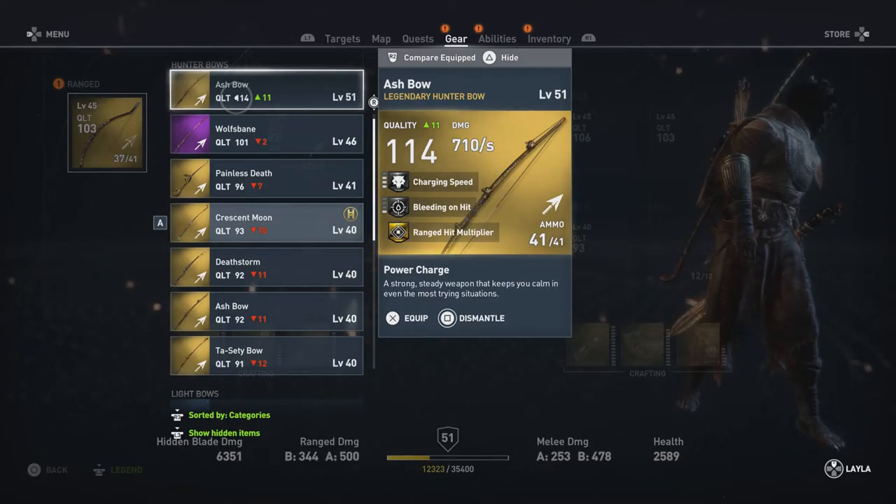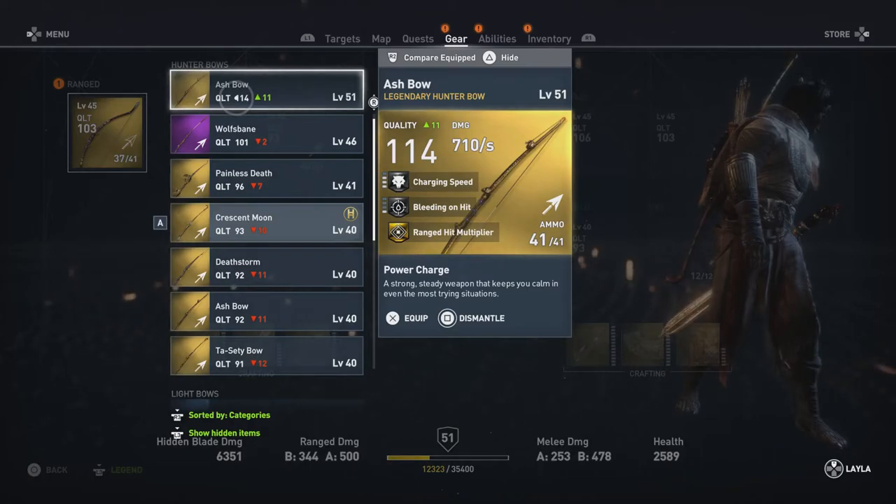You can see the Ash Bow I picked up is level 51, quality 114, 710 damage per second, level 3 charging speed, level 1 bleeding on hit, and ranged hit multiplier.